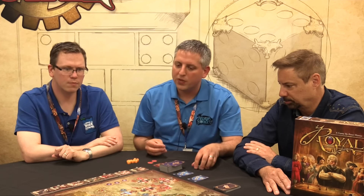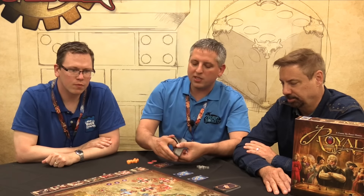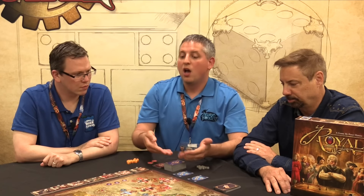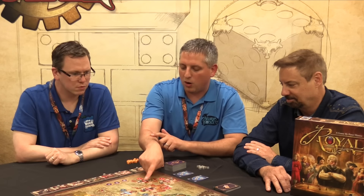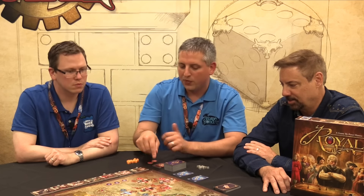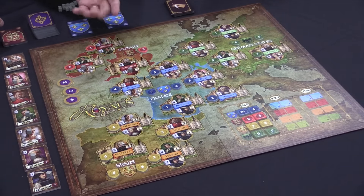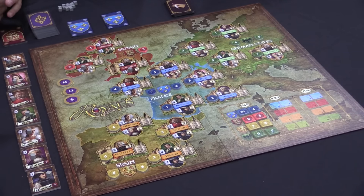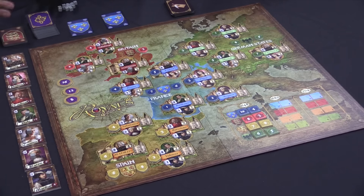The game is played in three ages, depicted down at the bottom. Victory points are available on each stage. When the deck of cards is run through, you trigger the end of the age and victory points are announced. You look at the influence of the different players in each country, and the person with the highest sum gets the first bonus — which is preset — and the second highest gains the second bonus. Basically, as you influence, you're looking at how to best strategize for the age, for the long-term game, and for each individual segment, to maximize your potential benefit.